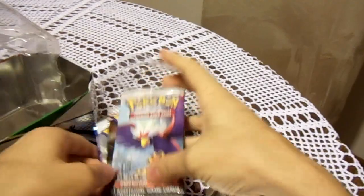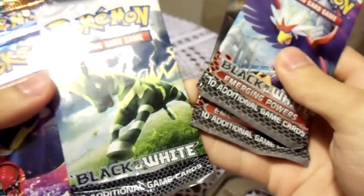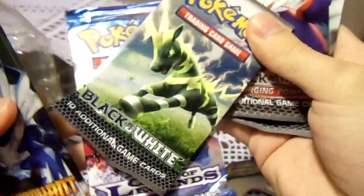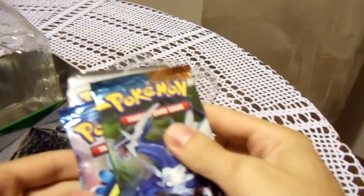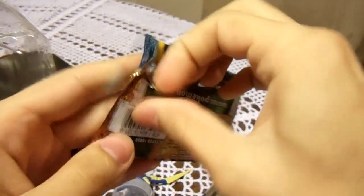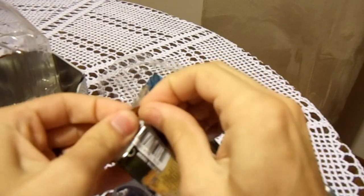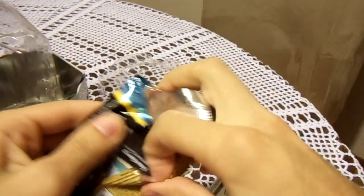There are 5 packs in here! There are 2 Black and White Emerging Powers, a Black and White, a Call of Legends, and a HS Triumphant. I'm pretty sure they go in this order if I was going to open them oldest to newest, and that's what I plan to do. So we'll start off with the Triumphant — HeartGold SoulSilver stuff was around before Black and White stuff.